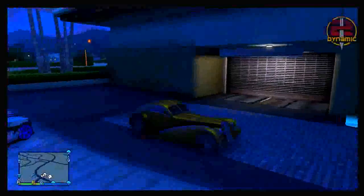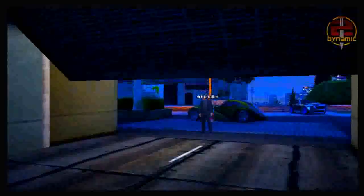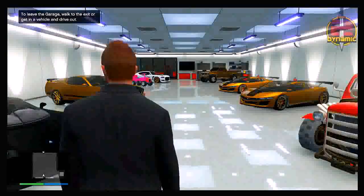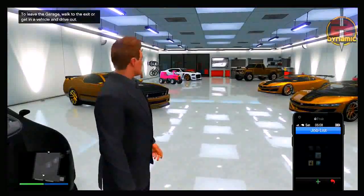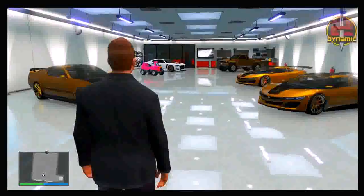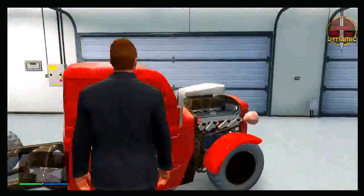Park the vehicle relatively close to your garage door and have your friend watch over it — just in case it despawns, though if parked in a good position it shouldn't. Walk into your garage; you may notice this is similar to the previous insurance glitch, with some slight differences. Once inside, ring up Ron, Martin, Lester, or anyone who can give you a job and request a job from them — you can't do it the quick job way anymore, so make sure you have a job available.